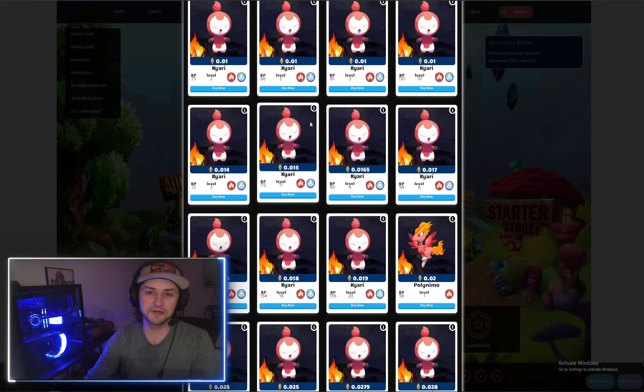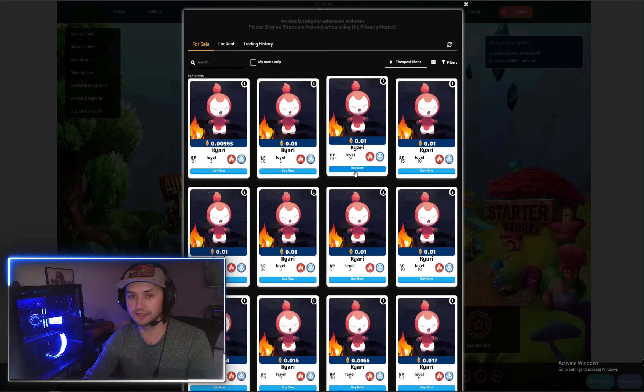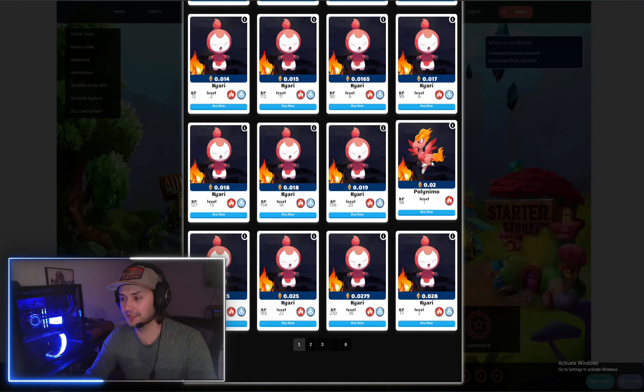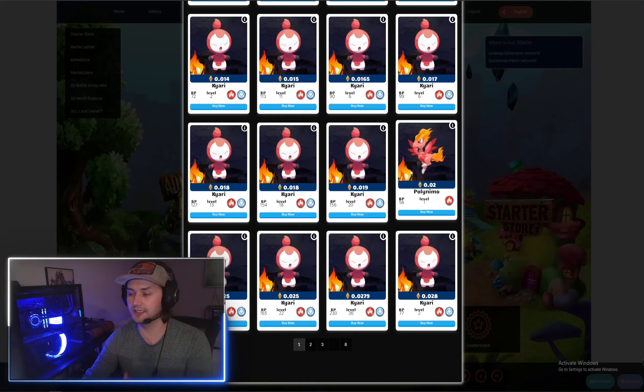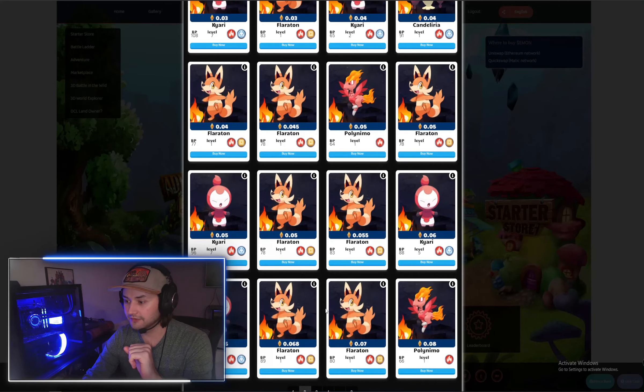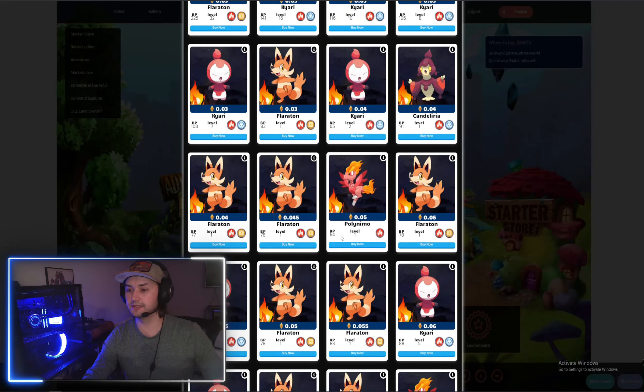All of the cheapest ones are Kiaris, but those are actually free so don't buy any of these. This right here looks like a good buy — it's a Polynemo, which is actually a Gasson for Fire types. So it looks like that's kind of the floor on Polynemos right now, and then it jumps up to .05.